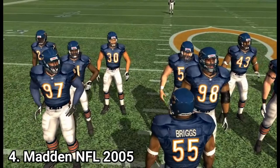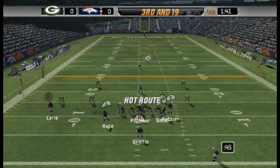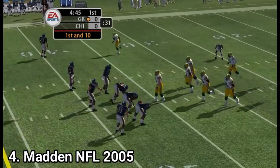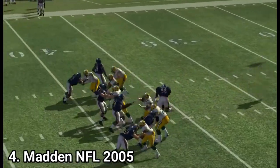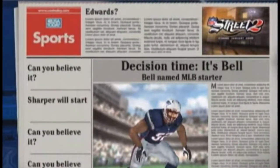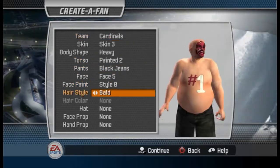Madden NFL 2005 brings improvements in the defensive AI and introduces hot routes. While running you can zoom out a little, your passing options are highlighted, and each possible passing route is assigned to a button. Another addition is the hit stick — you move the joystick in a certain direction when near a ball carrier and jump on him to pin him down. There is a new mode called Storyline Central, where the game invents stories to mimic the media surrounding a season. There are also new training minigames and a create-a-fan mode, and your created fans show up in cutscenes waving at the camera.